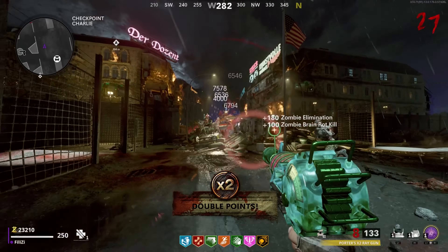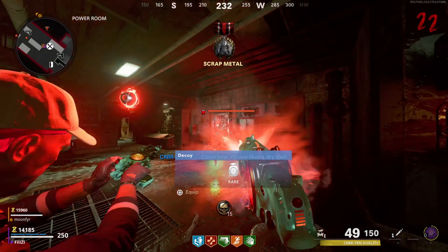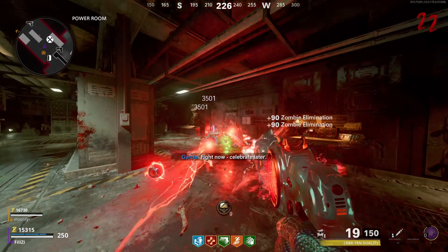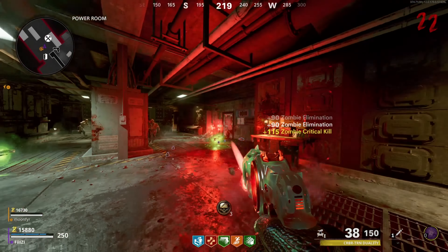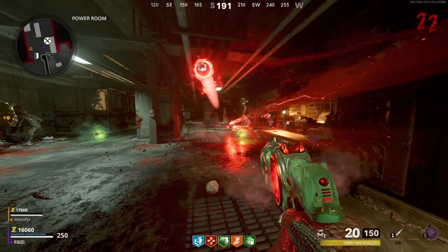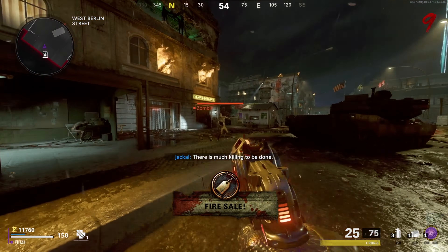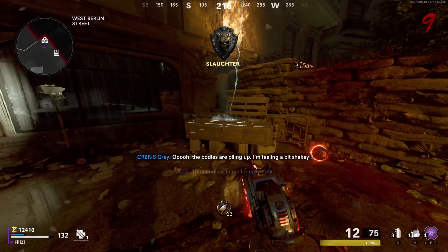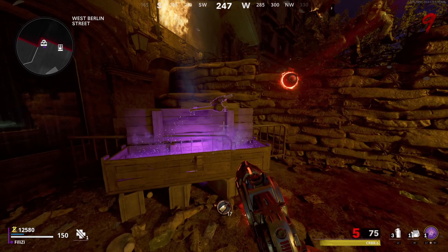Moving on to the CRBRS, there are actually multiple ways of obtaining this wonder weapon, which makes sense because it is its own special wonder weapon we've never seen in the past. The first way is from the box — I don't have evidence of getting it that way but I have been successful only once. I never really go for the box because there are way easier methods. Another way is through the trials, and at launch this was probably one of the easiest ways to get this wonder weapon — you could get it on your first or second go. But now it is actually very challenging to get it from the trials.